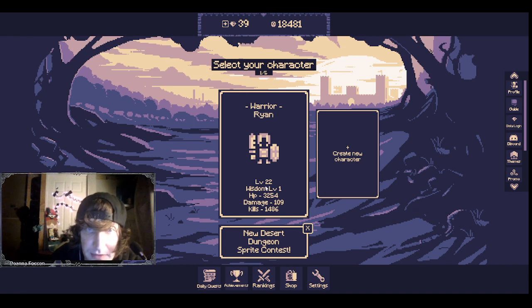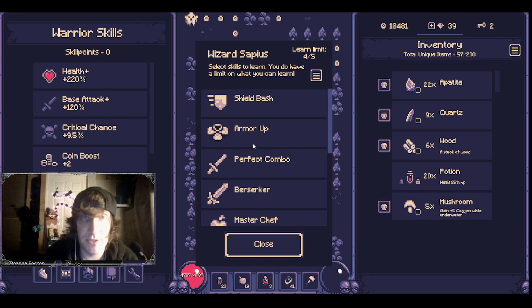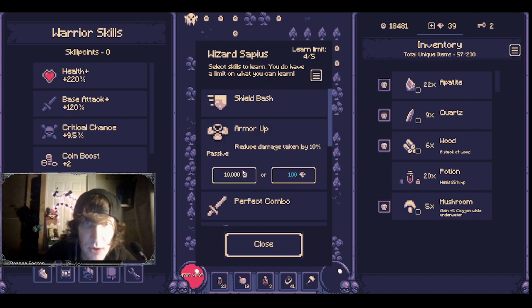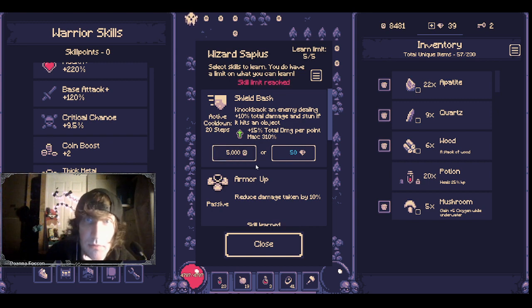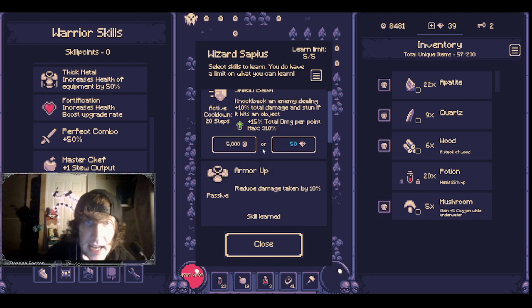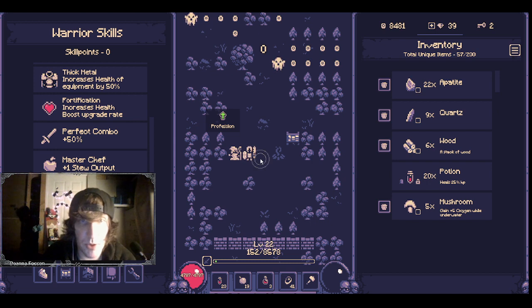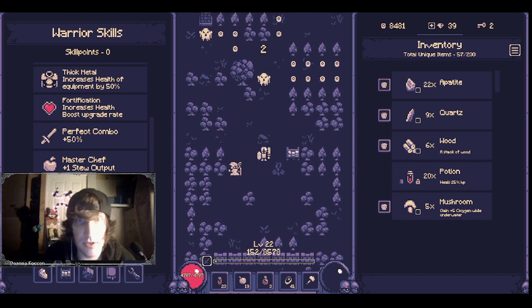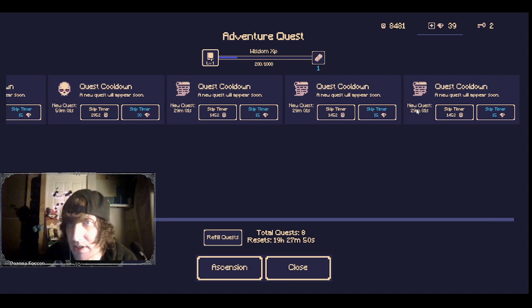All right, let's start the adventure. When you spawn in you'll be in an area like this. These guys here are skill people — you can use coins to unlock skills. I'm going to buy this one here. I've reached my skill limit so I can't learn anything else. To move, you can either click the screen with your mouse or use the WASD keys. I prefer the WASD keys.